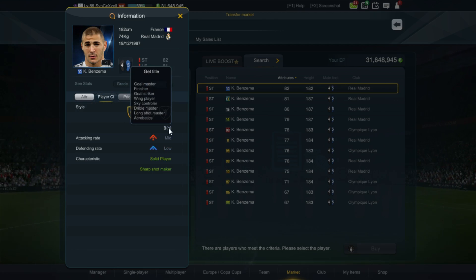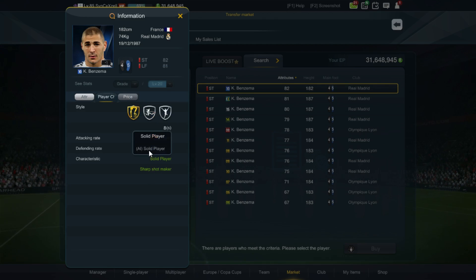Now let's take a look at his characteristics and traits. Benzema actually has everything — he's a goal master, a finisher, a goal striker, a wing player, a sky controller, a long shot master, and a triple master. So basically he has all the important characteristics and traits that you want in a striker.